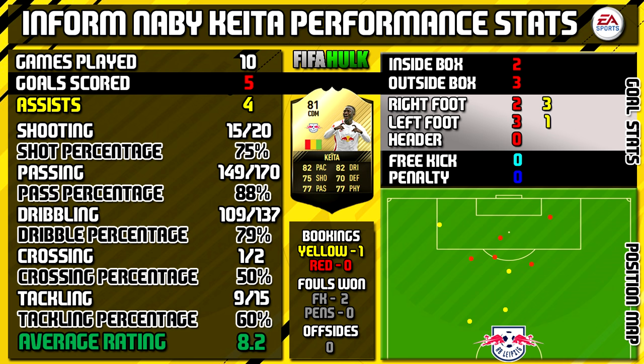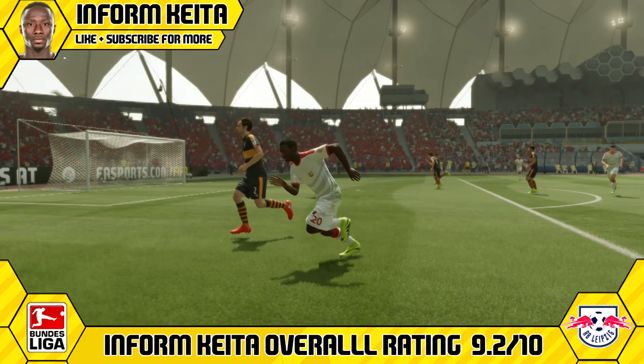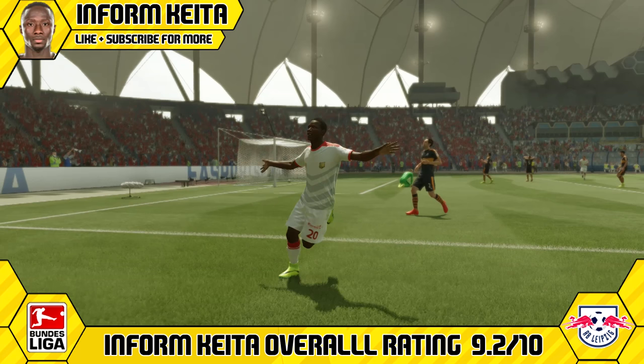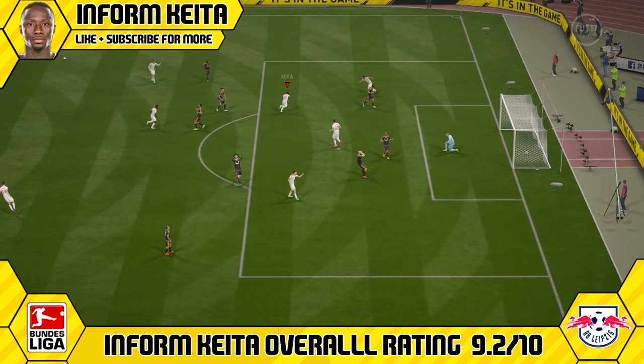All the stats are on the left-hand side, goal information is on the right, and the position map shows you where his goals were scored from and his assists were created from. Overall, I'm going to be giving Informed Keita a very impressive 9.2 out of 10. I really did enjoy using him in midfield. He can manage in a 2 CDM formation but I wouldn't really recommend him as a lone CDM — definitely get him as a CM. I paid 22k for Informed Keita and was happy with that price, but he has dropped under 20k now, so he is definitely worth a purchase under 20k.